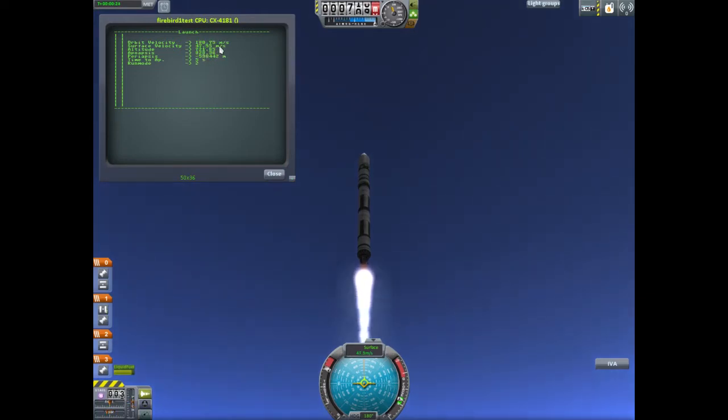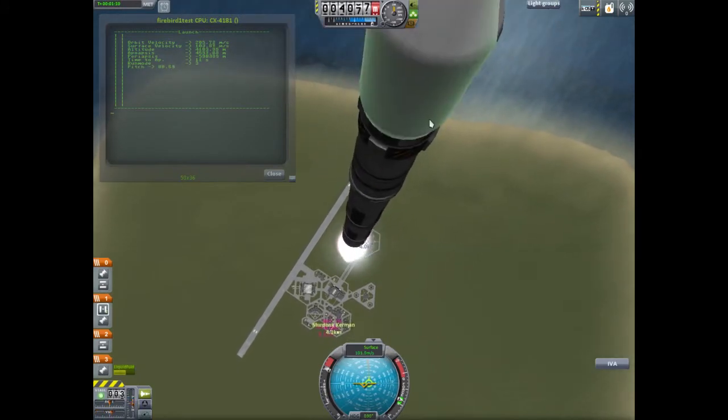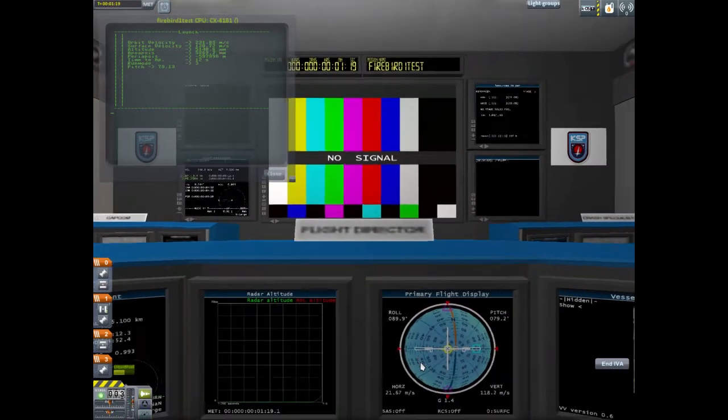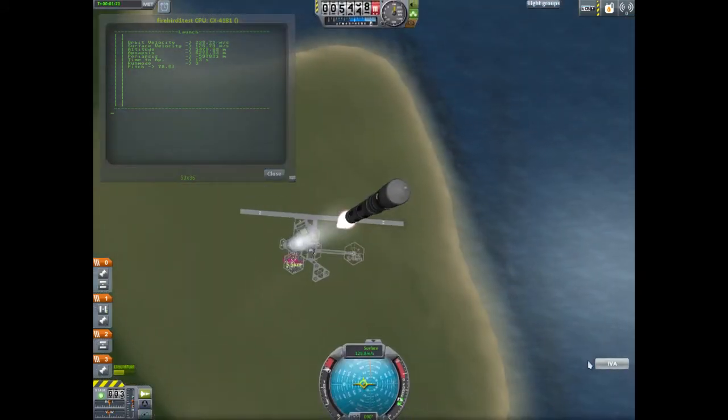Let's go ahead and switch to the next mode. Gravity turn beginning. You can see the fairing there at the top — that's a procedural fairing. Other than that, the rockets are stock. It's just procedural fairings and KOS, the only two mods used in these rockets. Probe Control Room I found really useful — it's a great mod, you should check that out, but it's not essential for this rocket.